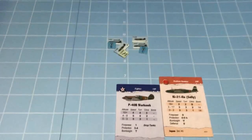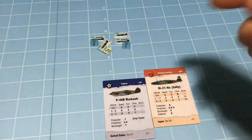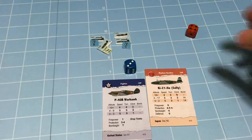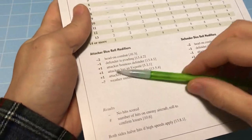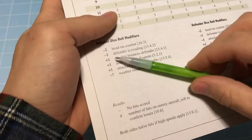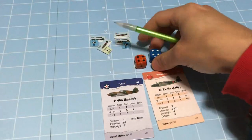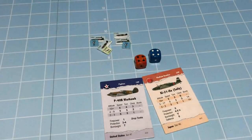Let's roll for the Americans - combat is simultaneous so order doesn't matter. That's a 7. Now, the attacker bounces the defender - by entering from the sun arc and spending 2 movement points in the sun, we get plus 1 to the roll. So this becomes an 8. On the plus 3 column, an 8 is 2 hits. We're going to resolve 2 hits against the bombers.